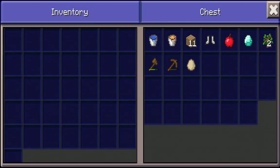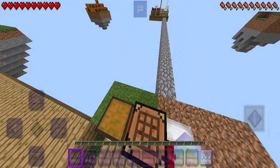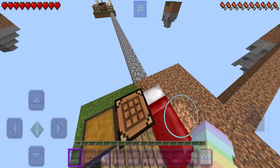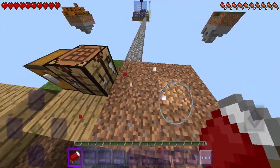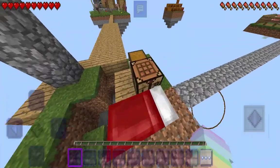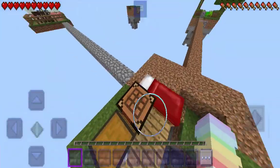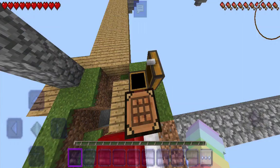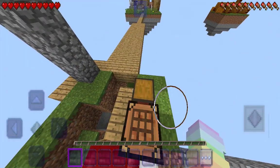I was going to jump off this cliff to show you guys that I'd respawn here, but my bed was invisible so I was like 'frig' — I had to break it and put it back, and now my spawn is messed up. But let's check out what we have in the chest again, because remember last time? That was crazy.